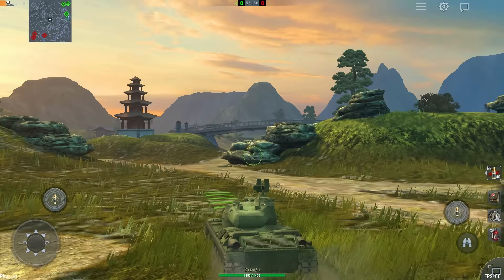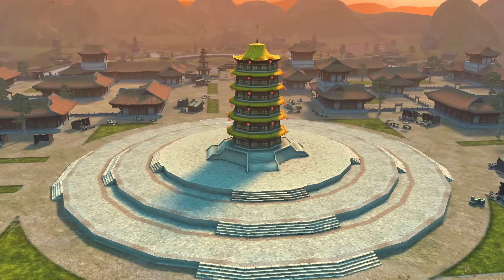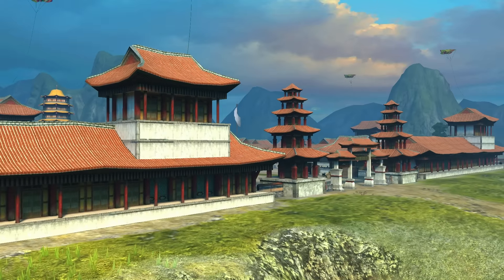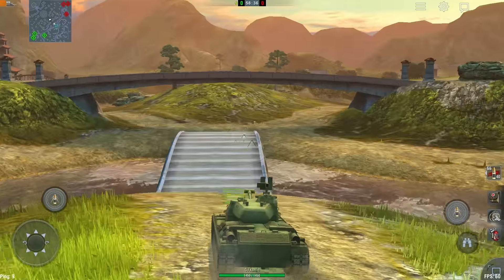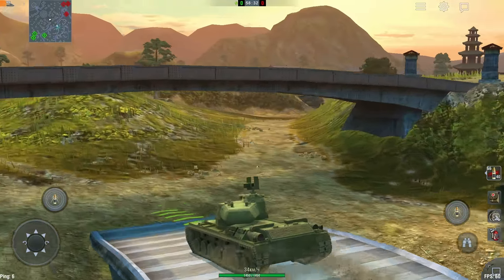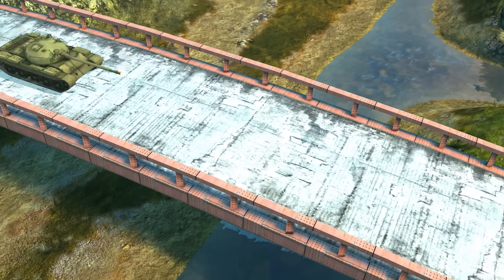Maps get reworked and improved with each update. This time, it was the Lost Temple map, which has been completely revamped. A wall of houses appeared in the town to defend against fire from the valley. The terrain has changed, new bridges and convenient passages were added, and the time needed to capture the base has increased from 80 seconds to 100. Gameplay will now be more dynamic than ever.